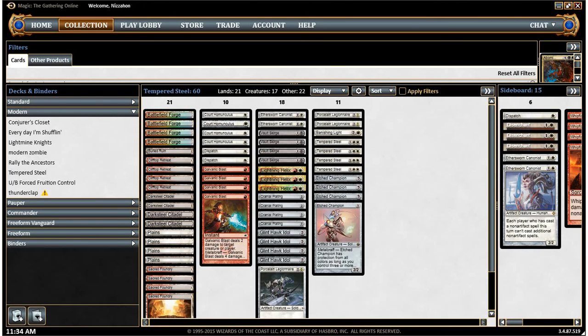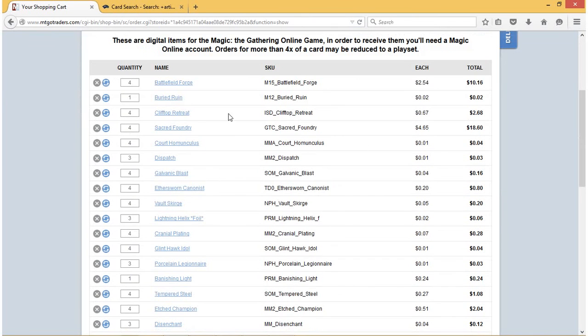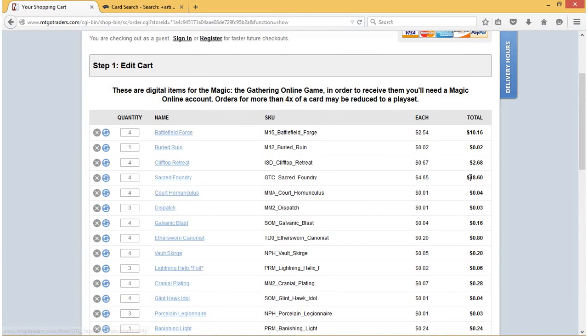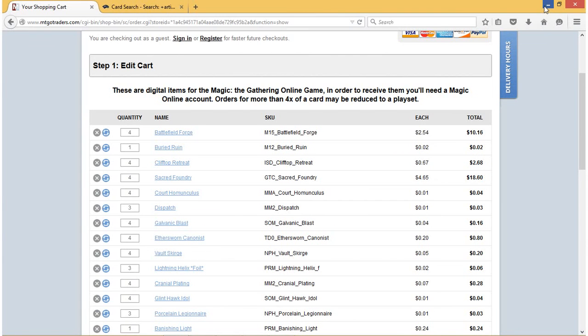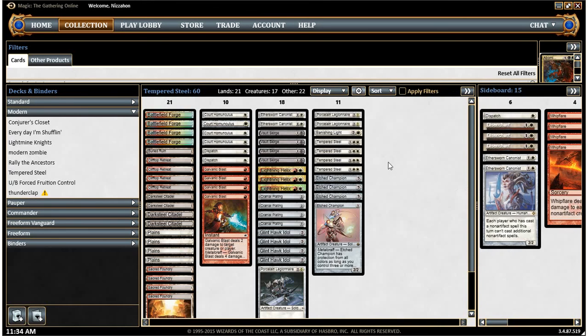The deck is pretty cheap to make, that's why it's budget MTG. It costs $38.50 on Magic Online, and a lot of that is for Sacred Foundries — $18.60 just for the Sacred Foundries. So without them the deck is even more budget. But I think the deck needs them so we can always have double white for Tempered Steel and make sure we have red often enough. Let me know what you think about the deck and changes you would make. I think it's going to be pretty competitive — it'll be fun playing it against some Tier 1 decks, which you'll see in the same playlist. Thanks for watching, and don't forget to like, subscribe, and comment.